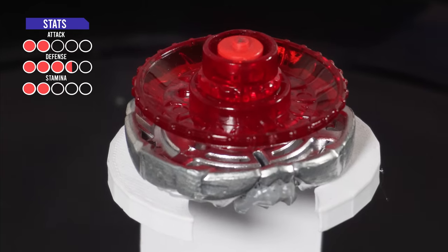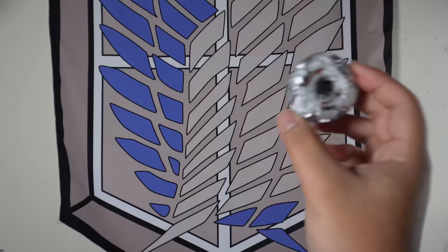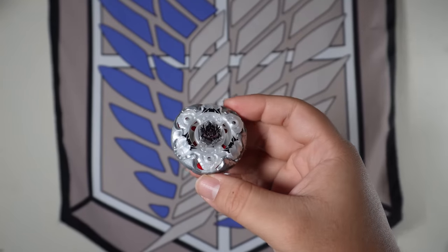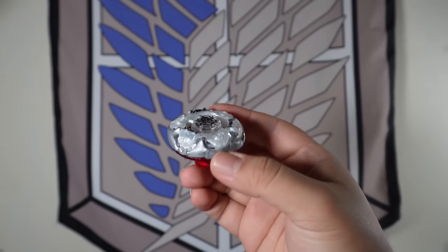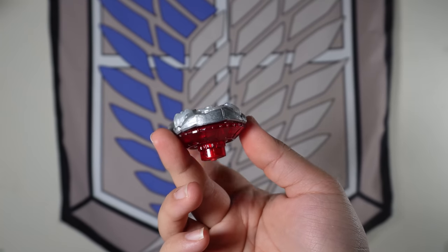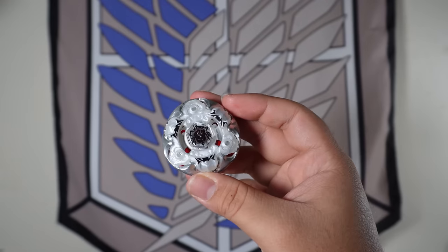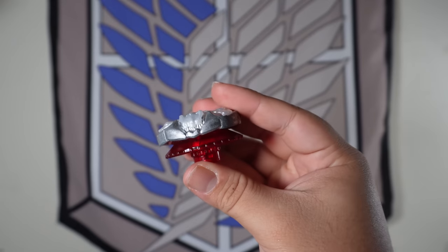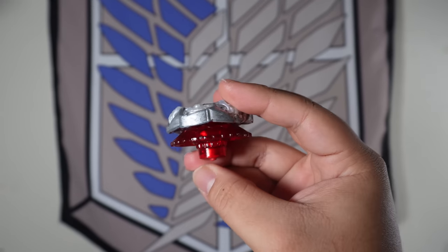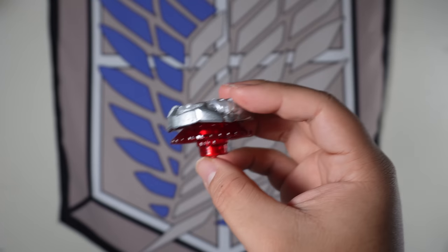As you can see, it has a giant gap in between the spin track and the fusion wheel, which can provide a lot of good attacks when hitting other Beyblades. Overall, it's a really cool looking Beyblade. From the far view, it's a pretty nice design. Now because we have the rubber defense flat tip, this Beyblade is probably a lot more ideal when we spin it towards the left.